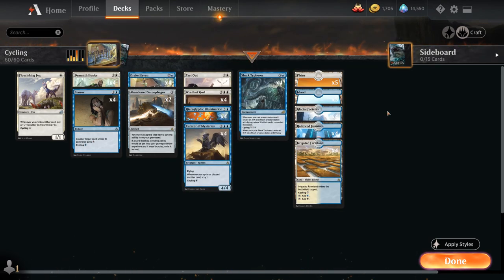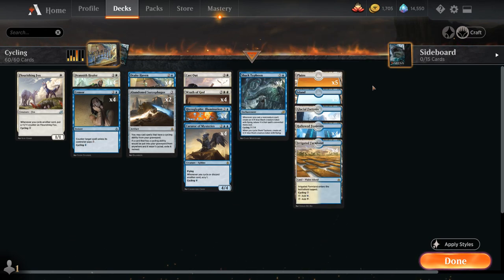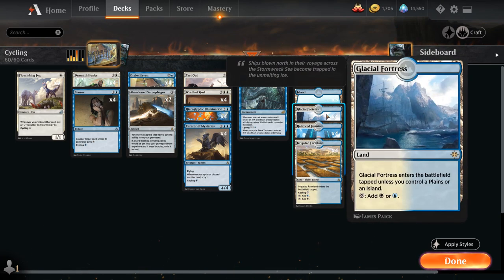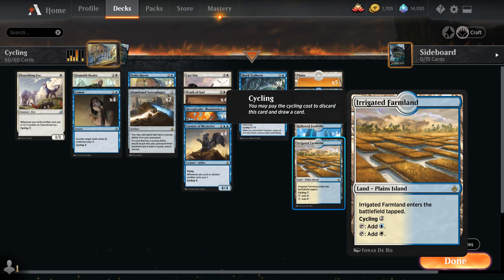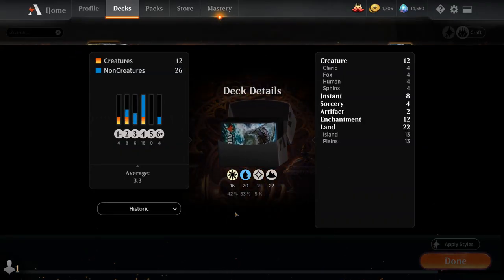Going over the mana base: despite wanting to cast some expensive spells like Wrath of God, we're still only playing 22 lands, since we plan on cycling a lot of cards which will eventually translate into more lands. We've got five Plains, five Islands, four Glacial Fortress, four Hallowed Fountain, and the full playset of Irrigated Farmland, which we can cycle for two mana. So that's our deck — now let's jump into some games and see how the deck does.